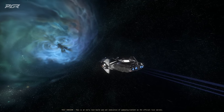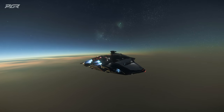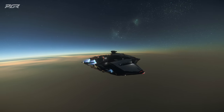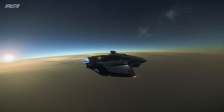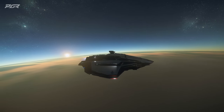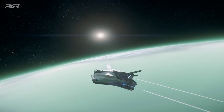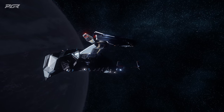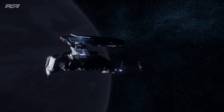Up next are some new skins CIG is adding to the build. The first is the Red Festival skin for the 600i, 400i, and 100i. They also have three new skins for the Drake Cutter: Orange, Beige and Orange, and Metal. New Fortuna skins for the Fury, Razer, and Star Lifter. New Love Struck skins for the MISC MPUV and the Argo. Three new skins for the Santakye and six new skins for the X1. Additionally, new skins for the STV, Cyclone, and Nox.